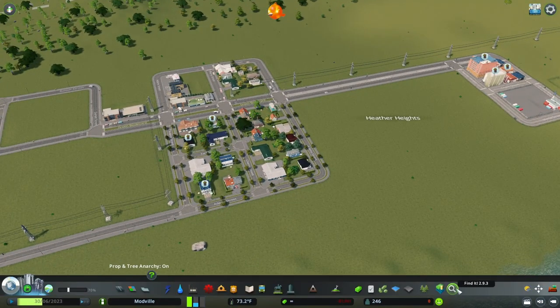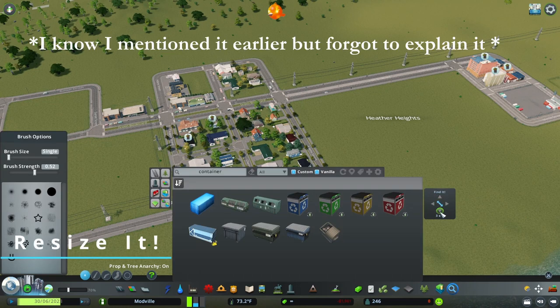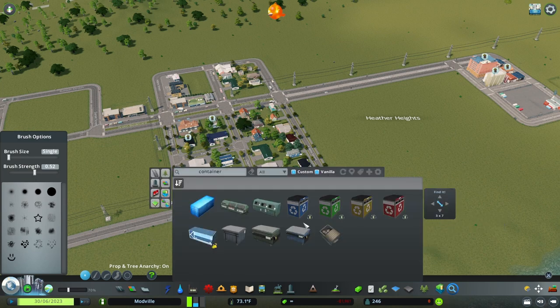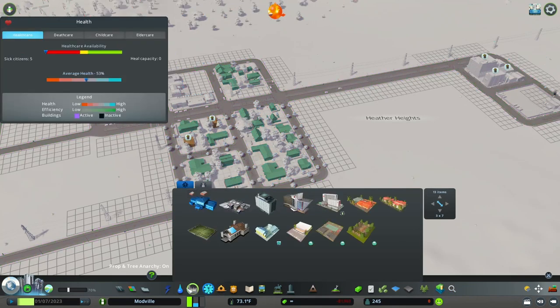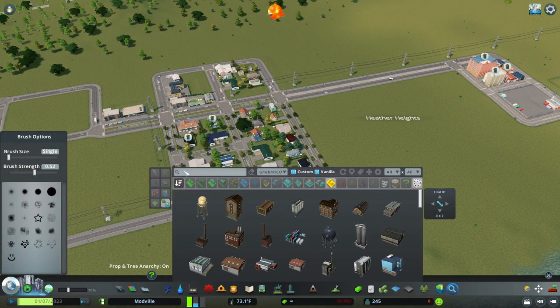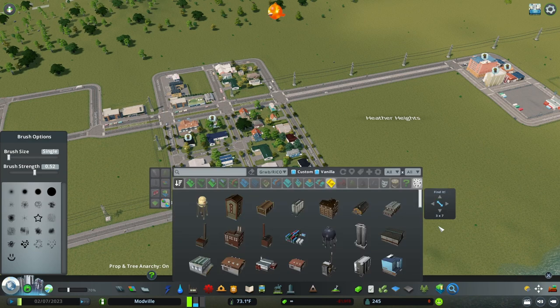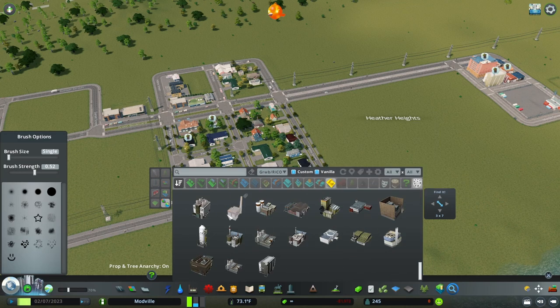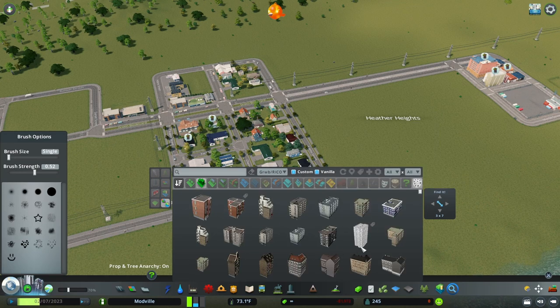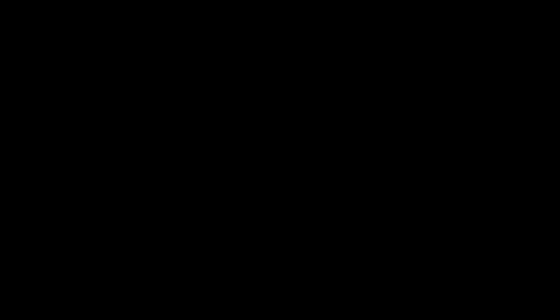I also forgot to mention Resize It — a quality of life mod that lets you change the size of any menu panel. I like to make the Find It panel bigger so instead of seeing one row of seven buildings I can see two or three rows at once, making it much easier to browse available buildings without excessive scrolling.